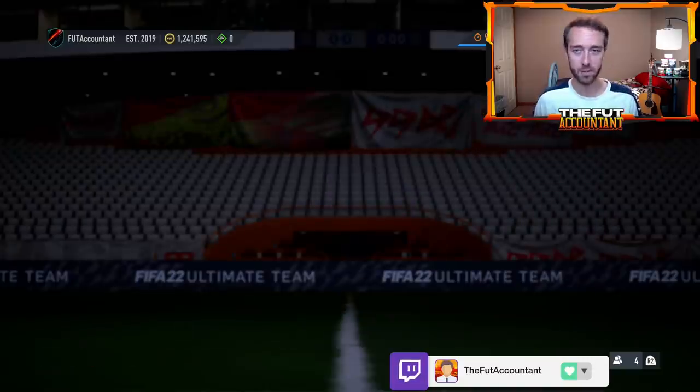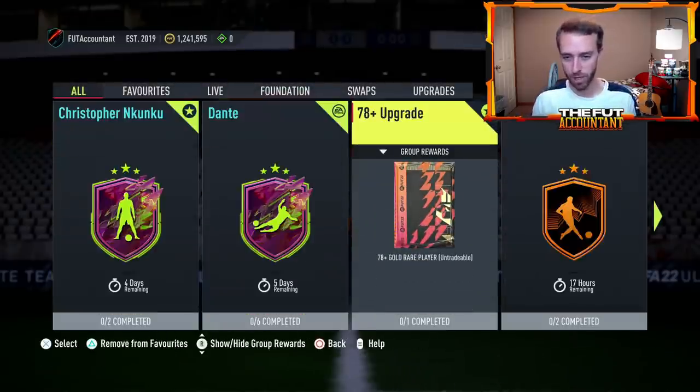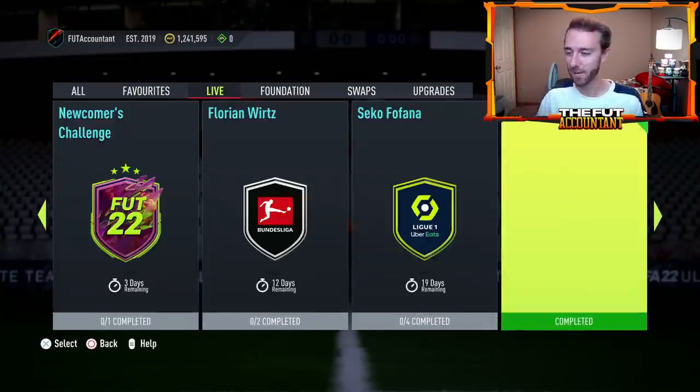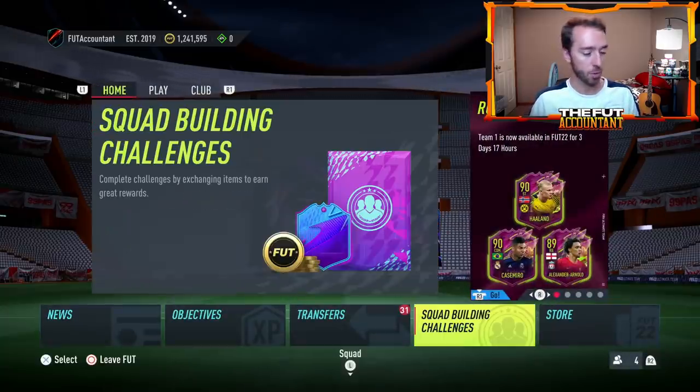People are grinding 78-plus upgrades as well, so I want to talk about how that is going to factor into the market and how you can make coins from an SBC like this in the future. We're going to have SBCs like this come out throughout the rest of this year - whether it's a party bag, an icon SBC, or a Foot Hero upgrade - and I want to teach you guys how you can make coins on these types of SBCs when they drop.